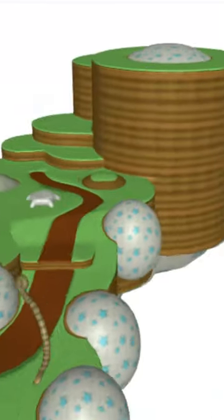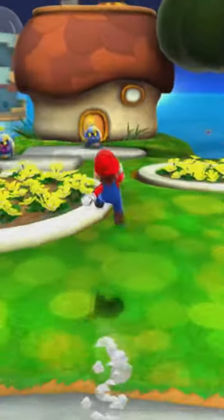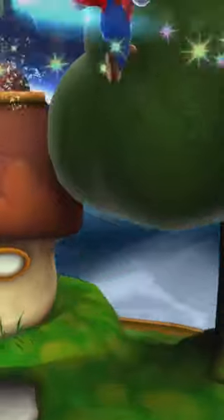Another cut area is this one called Home Planet, which they showed off in the first E3 trailer for the game. Not much going on though. And the first planet you arrive on in the Good Egg Galaxy went through several major revisions.